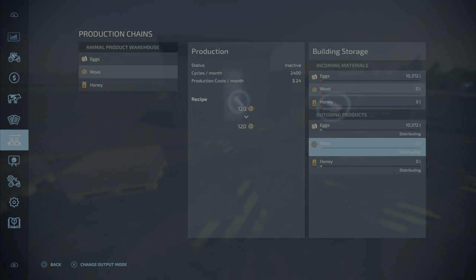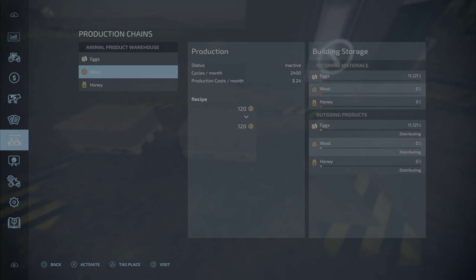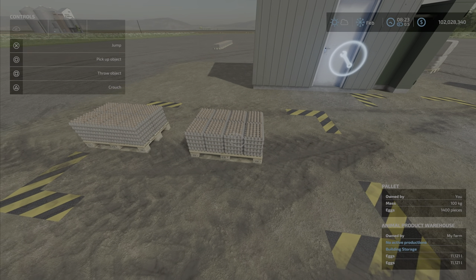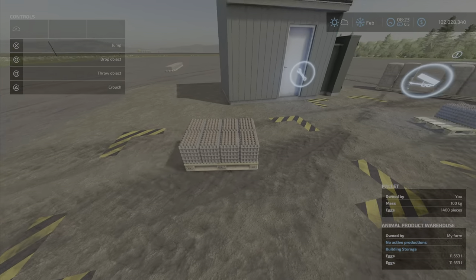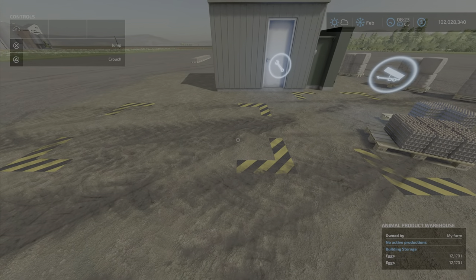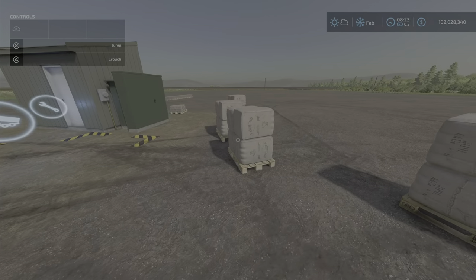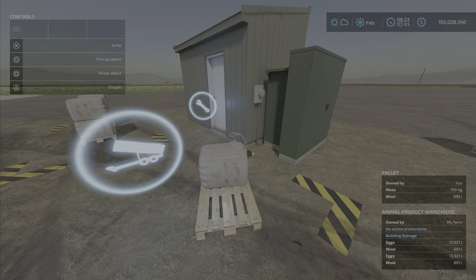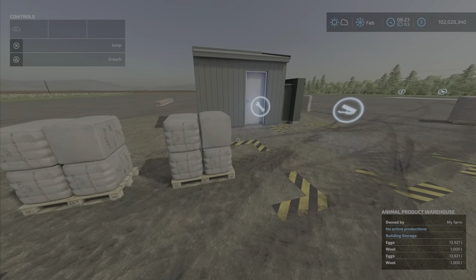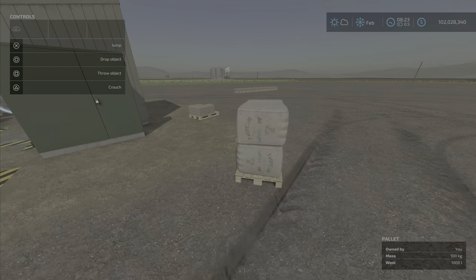If you set it to distributing, it's going to hold it in there, unless of course you have somewhere that takes this stuff, and it's going to send it over there. If you set it to storing, it's going to pop it out until this is full. So you're going to have about three pallets basically sitting here. And once there's stuff there, no more is going to pop up until you take it off. That's the wool.